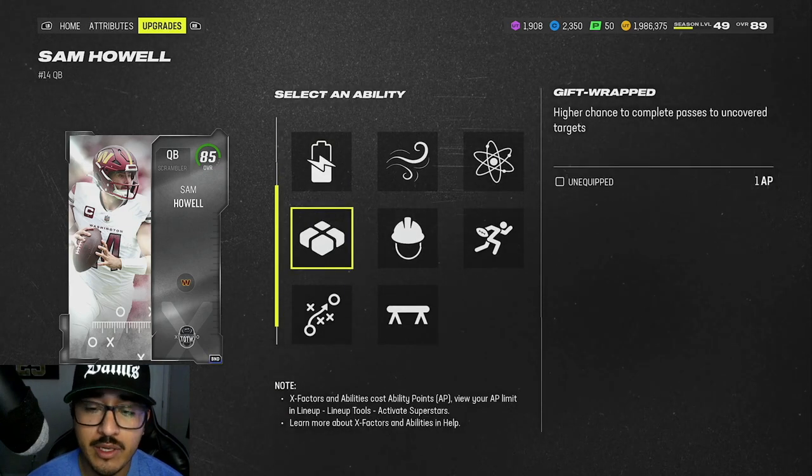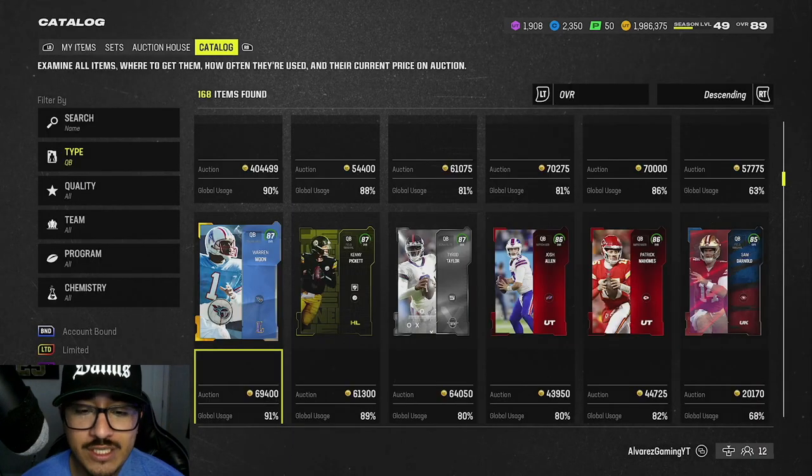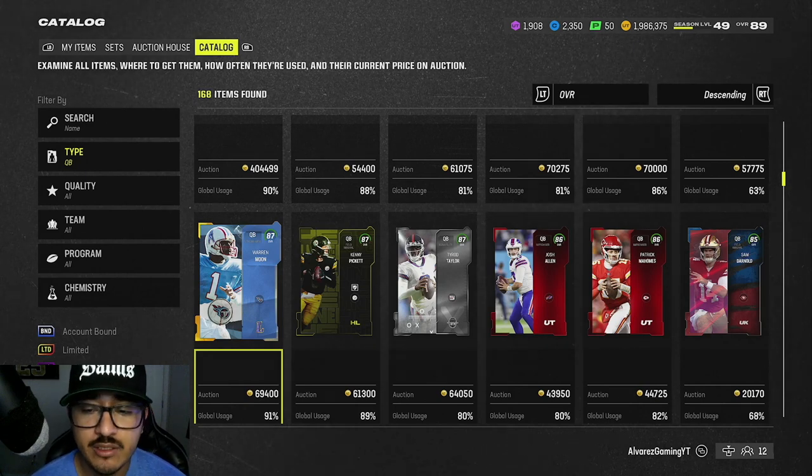Sam Howell also gets Gift Wrap for 1 AP. Now hopping into our 70k and under budget, we have two cards in mind.